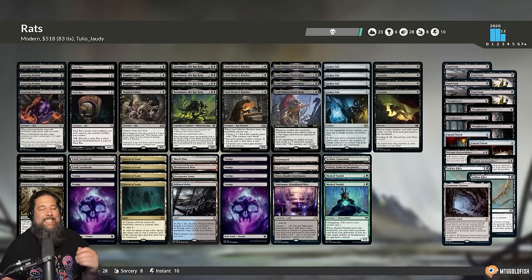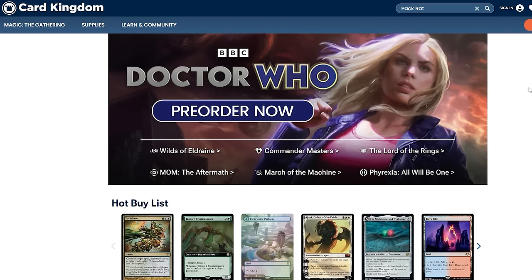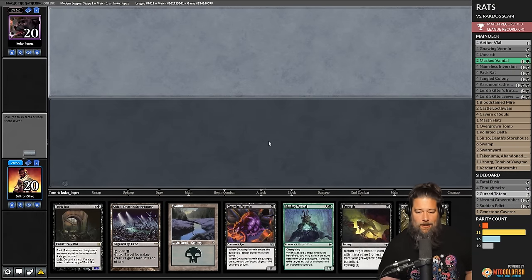Games where we have Aether Vial on turn one and can start cheating creatures in each turn is so good — we can put Chromonyx into play, draw a bunch of cards, then play those cards. Games without Aether Vial, the deck is much less explosive. As for the mana base, Swarmyard can tap to regenerate a rat. In the sideboard: Thoughtseize for combo and control, Fatal Push and Sudden Edict for removal, Nezumi Graverobber to exile the opponent's graveyard, Curse Totem mostly for Yog, and Gemstone Caverns for on-the-draw value. The deck is around 500 in paper but can be built for around 70 bucks with a budget mana base.